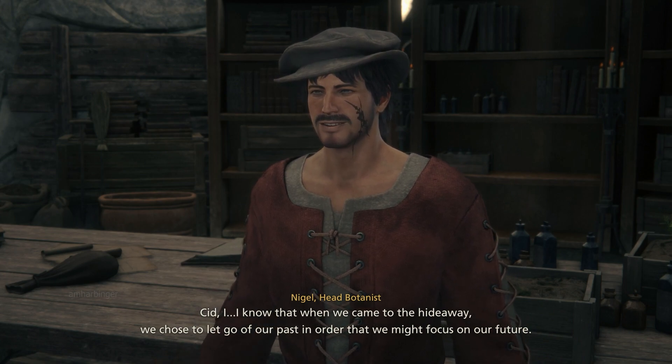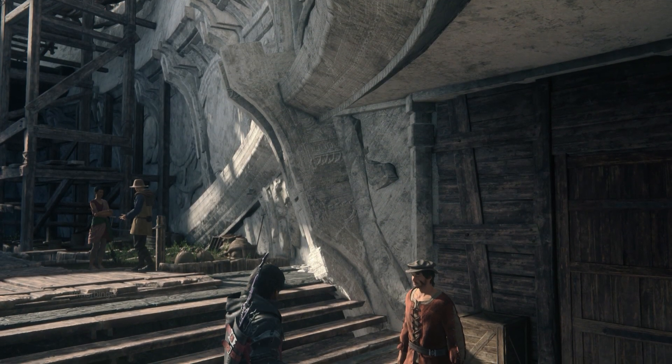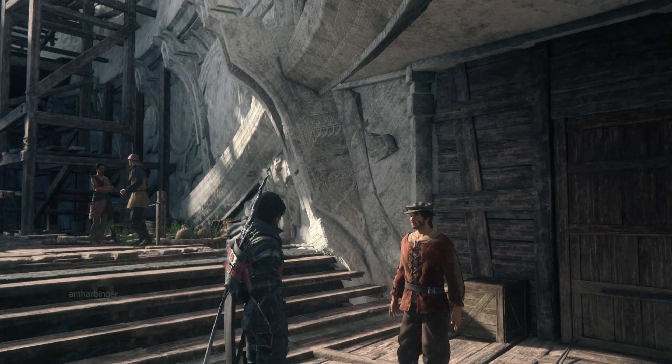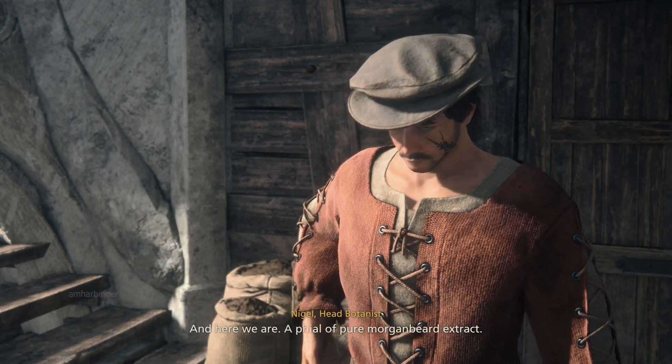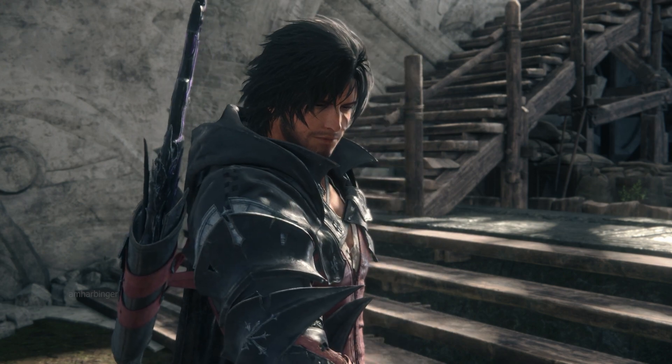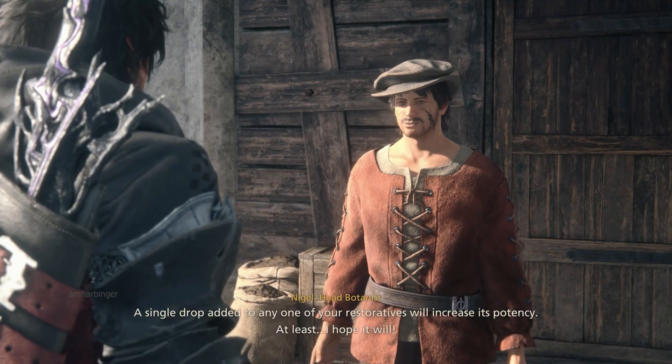Two side missions will open up. One is retrieving fabric from a caravan, and this one is called 'The Root of the Problem,' which requires you to just collect some flowers. There will be a text commentary walkthrough available below if you want a detailed walkthrough, but basically you just have to go kill some goblins, collect some flowers, and then give them back to the NPC.